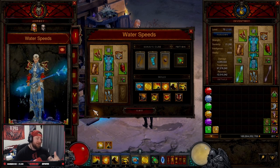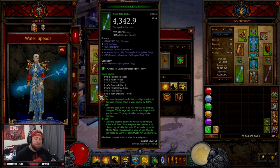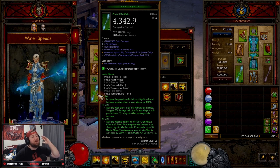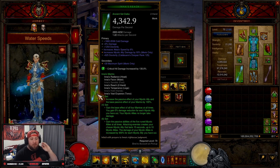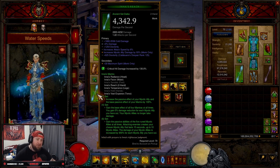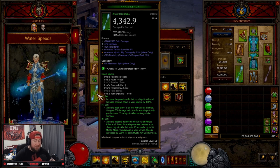Welcome back to the channel. We're back with Inna's Mantra speed build for the Monk in Season 28. This build is very strong and is going to be one of the best farming builds for the Monk inside Season 28. I've already put it in my top five speed builds for next season, so let's go over everything you're going to need and how to play the build.